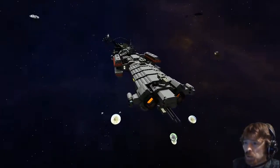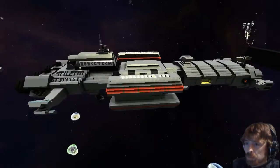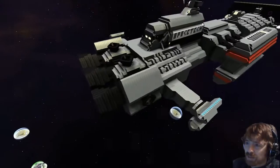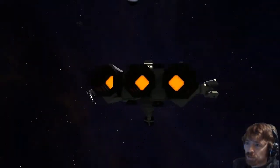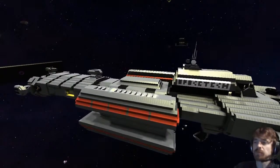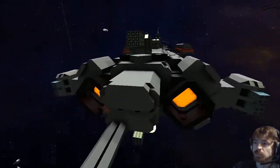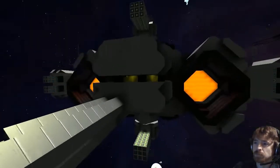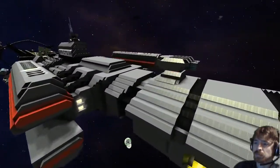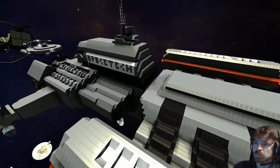Welcome back — this is a live ship review with Airborne Ninja. The ship is the Stiletto from the game Nexus: The Jupiter Incident. He spent quite a bit of time tweaking it to make it as accurate as possible. It's a half-scale build — the actual ship is about 500 meters long, so this is only about 250. It's one of his favorite ships from the game, a title he really enjoyed playing.